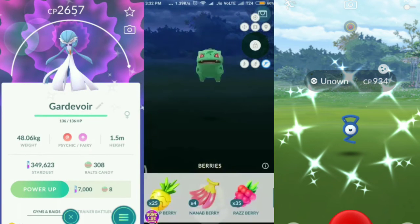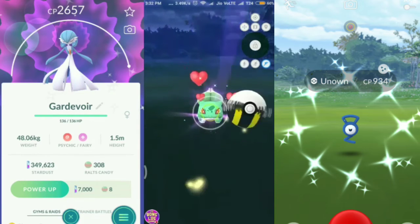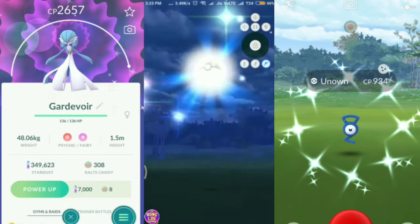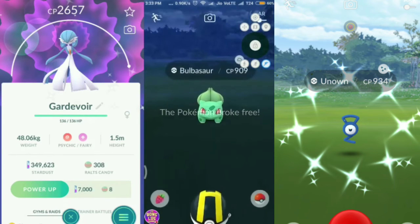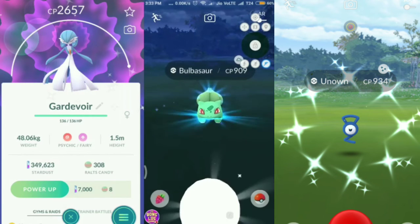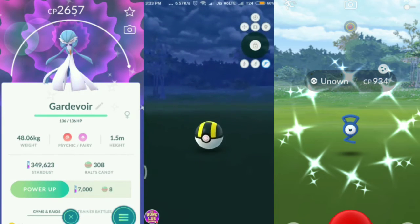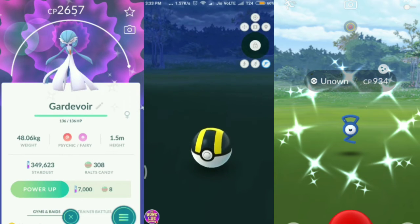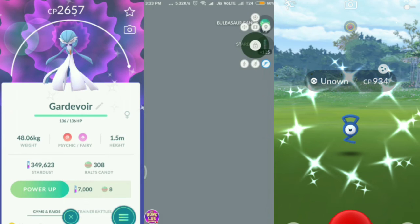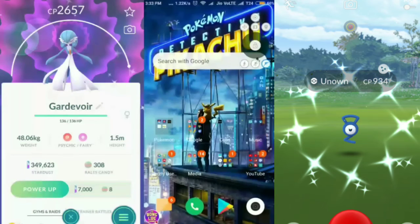I usually go with a Golden Razz on the starters. There we go, we're on the Bulbasaur and we can catch it easily. You can enter coordinates in the app, choose a location on the map, import GPX files, or get your current location and continue spoofing from there. There goes the Bulbasaur — caught too! That's where I'll end the gameplay demo.